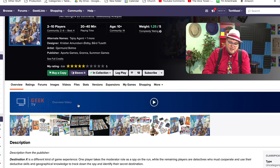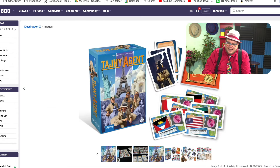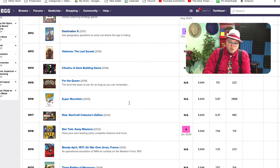Destination X: you're asking geography questions to figure out where a spy is hiding, and it sounds great — it is not. I thought this would be a fun game but I didn't enjoy it. Five out of ten. Moving on.